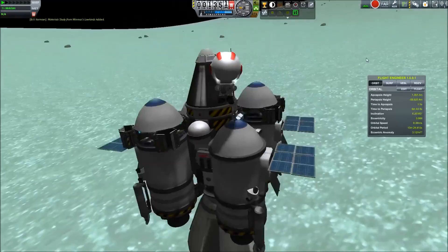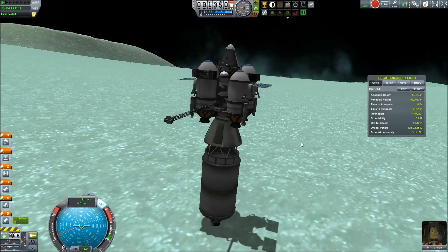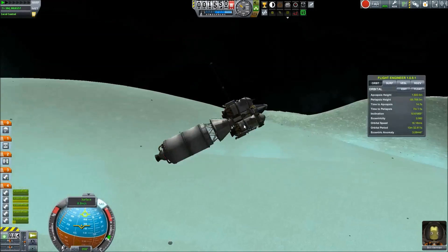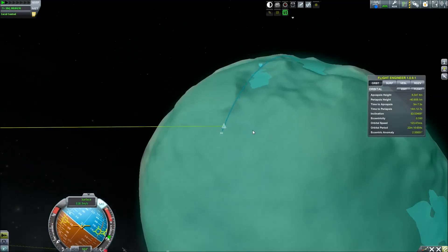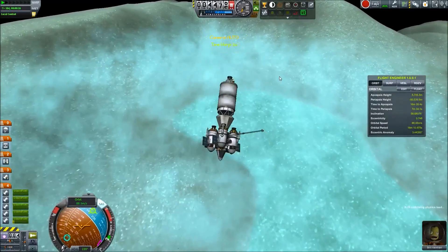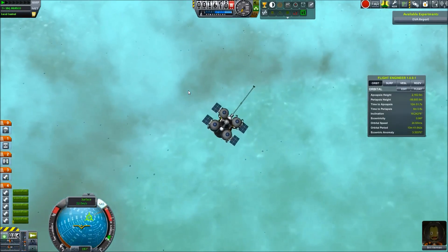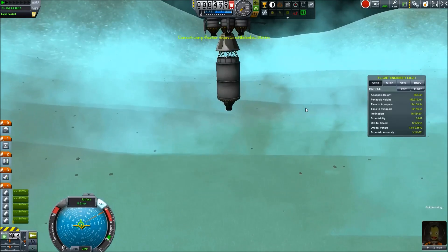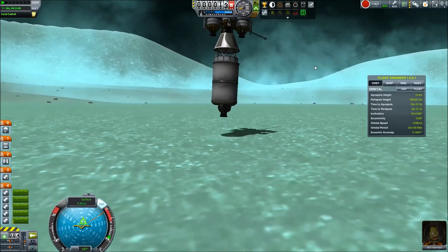So once again just collecting all of the science and getting ready. I brought a lot more science bays and mystery goo containers with me, so I actually went to two more locations before heading home. I thought that's why I'd brought more, but I didn't think I was going to have that much fuel to hop around that far. I could have actually brought more scientific equipment and maybe even finished off Minmus so we wouldn't need to build a base there.